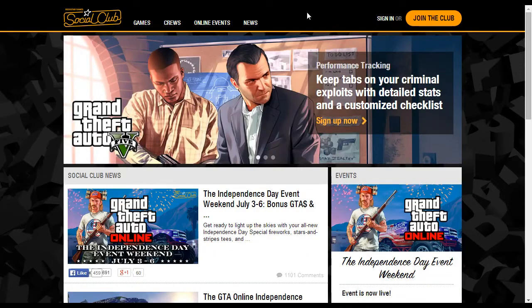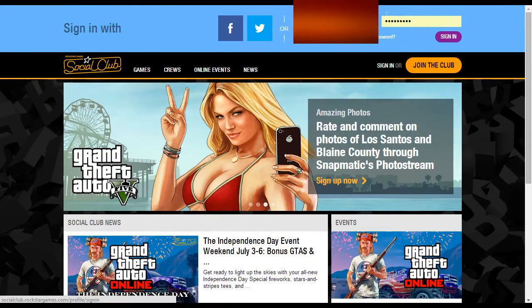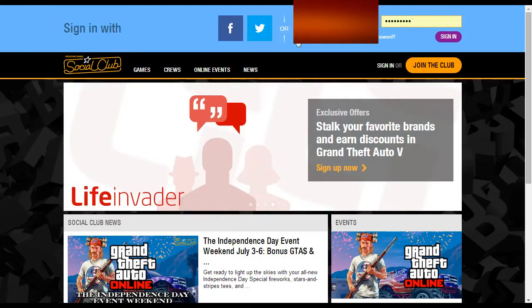The first thing you want to do is on the Rockstar Social Club, go to the sign-in button. If you don't have an account, hit 'Join the Club,' make an account, and get a free log-in to GTA Online. I'm going to sign in — put in your email and your password. I'll probably blur out the email because I don't want you spamming my personal email, and then I'll hit sign in.